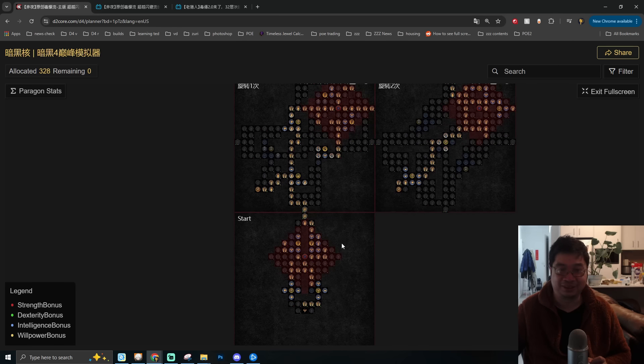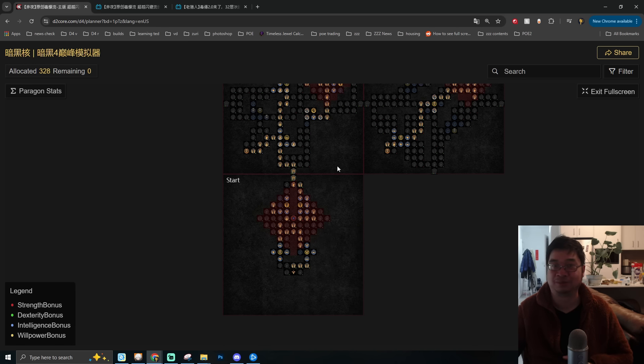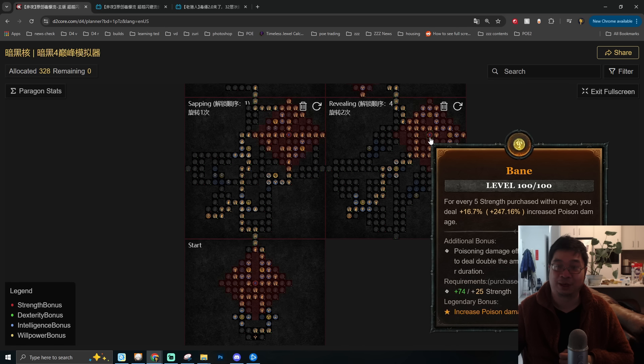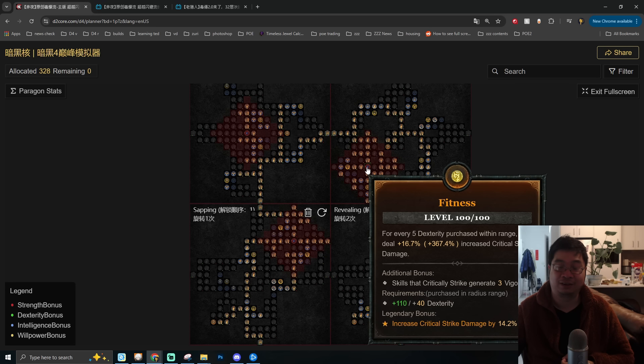Briefly going through the paragons and glyphs of choice: the first glyph is Colossal, a staple in Spirit Bomb builds — because we're stacking a lot of Resolve, it is incredibly good. Next is Spirit, which amplifies critical damage and is essential for this build. Then we have Bane, a poison glyph that provides poison chances and deals double damage over time. After that, Exploit guarantees making enemies vulnerable and deals more damage to them. Finally, Fitness generates additional vigor while having higher critical strike damage. There are some alternative takes on the glyphs and paragon board you can follow.